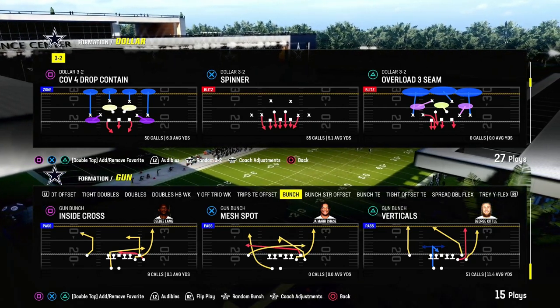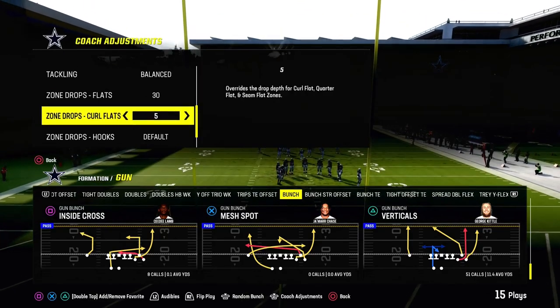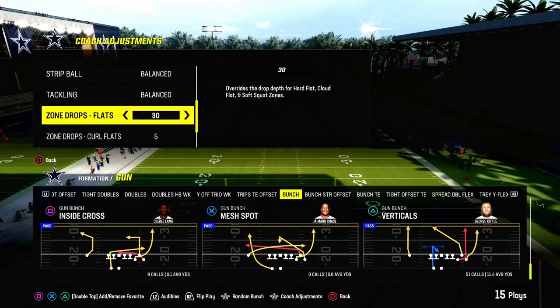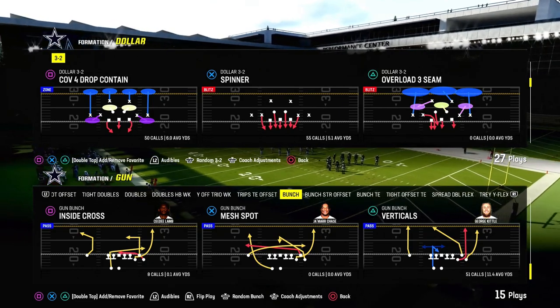We're looking for verticals, and we're actually looking for one route in particular: the crossing route to the slot receiver. We're going to show you in this video how this route, when you use it properly with certain motions, is going to consistently attack a 30-yard cloud flat on the sideline and force your opponent to make different adjustments to slow your offense down.